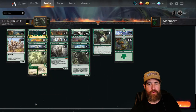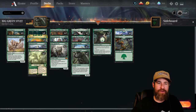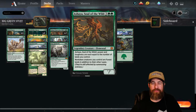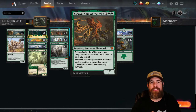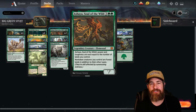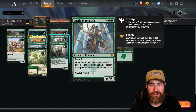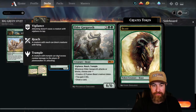We have a ton of big creature diversity. Two Ashaya, Soul of the Wild, which is amazing because as you're ramping she gets big quick, and she also makes all your creatures into Forests — meaning a whole lot of removal spells like Binding the Old Gods and Skyclave Apparition can't affect any of your creatures once she's on the board. We have two Battle Mammoths, so whenever any of your creatures get targeted you draw a card.